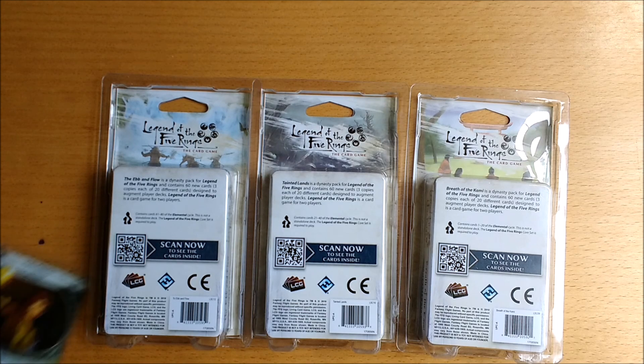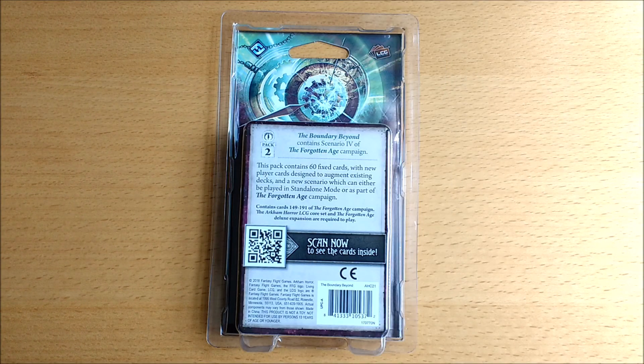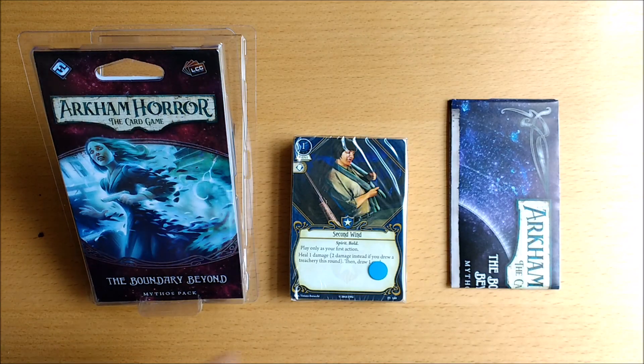Alright there's a fourth one coming in. Greetings Samurai. Welcome to this unboxing video for Bed Bath and Beyond, which is the second mythos pack in the Forgotten Age campaign, bringing you scenario number four. You get one standard blister pack, one sealed pack of 60 cards, and another folded paper insert.